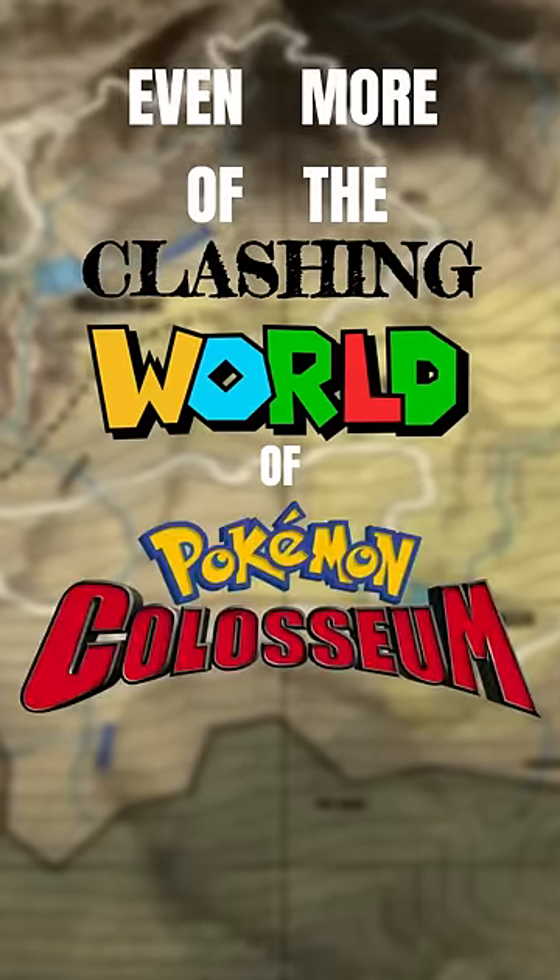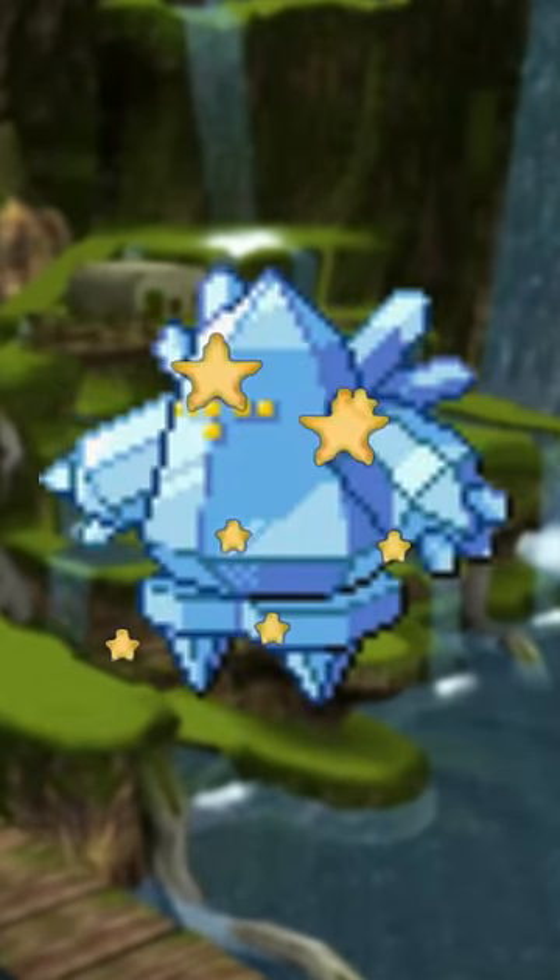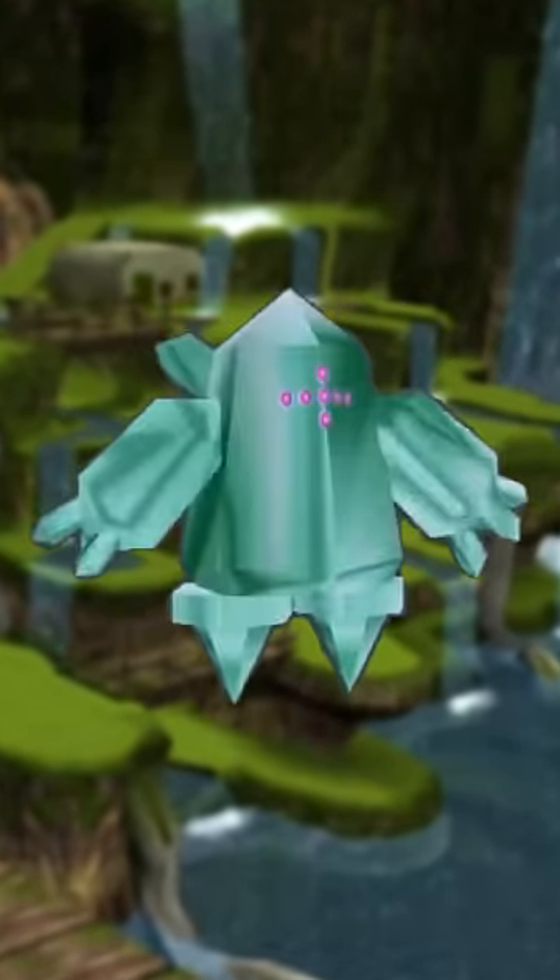Even more of the clashing world of Pokémon Colosseum Shinies! Red Ice's Shiny was notoriously way better back in Gen 3, but Colosseum's green hue and pink eyes are really good too.